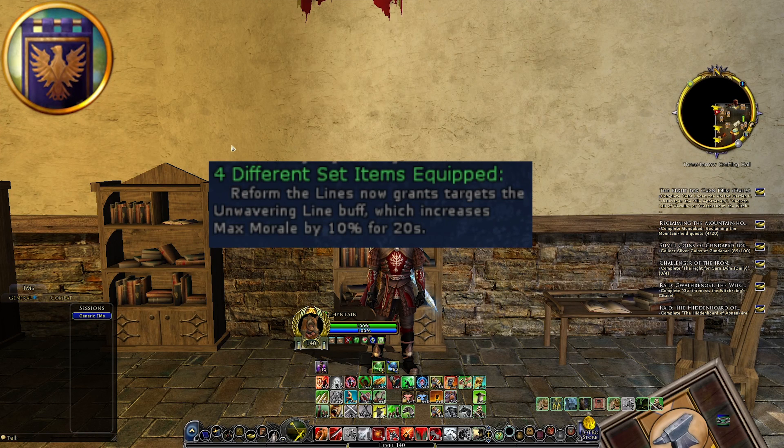For Captain and the blue captain set — Reform the Lines now grants targets the Unwavering Line buff, which increases max morale by 10% for 20 seconds — I wouldn't call this a massive nerf. Blue captain isn't played that much in general, and a simple morale buff for 20 seconds is not enough for me to call this a nerf. So blue line HH set, not a nerf.